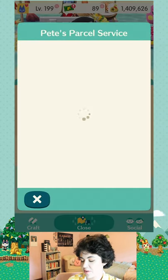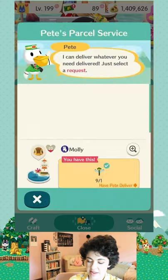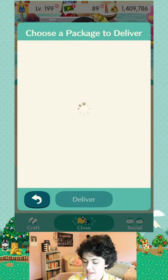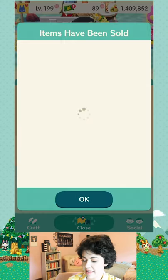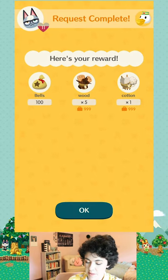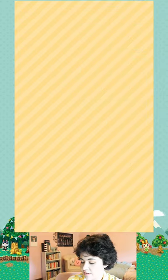One quick way to fulfill their requests is to use Pete's parcel service. Raymond wants some fish — I can send him some fish and his level 11 will go up just a little bit. He also gave me some bells and materials, and now he wants a flower. Every three hours you'll have three opportunities to fulfill requests for each of the characters at the different sites. You can fulfill the requests through Pete, but you can also get a couple extra points by going to the location and talking to them in person.